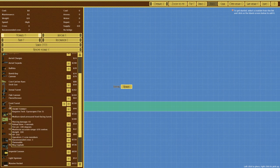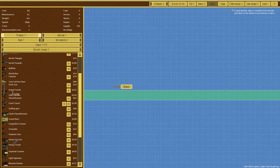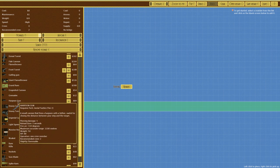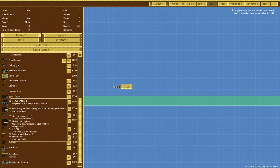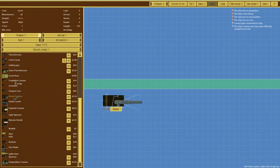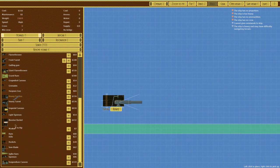We've also got things like the front turret, grapeshot cannon - all short range - and a harpoon gun which is fairly useless. We then come on to the heavy cannon. The heavy cannon has a maximum accurate range of 1100 meters, so that's pretty good.